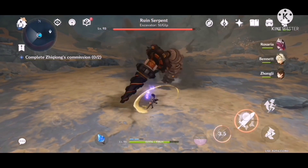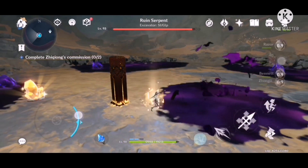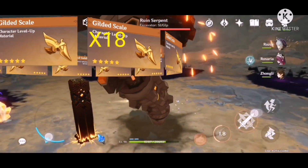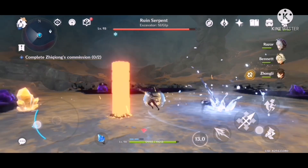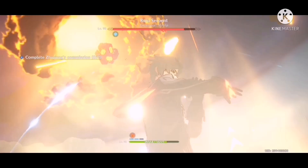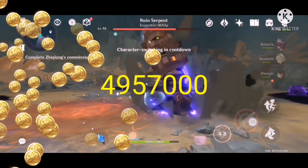On top of that, you will be needing 420,000 Mora to fully ascend her. To raise all of her talents to level 10, you will need to spend a total of 18 Gilded Scales, 9 Teachings of Prosperity, 63 Guides to Prosperity, 114 Philosophies of Prosperity, as well as 18 Recruit, 66 Sergeant, and 93 Lieutenant Insignias. You will also need to spend 3 Crowns of Insight and a total of 4,957,000 Mora.